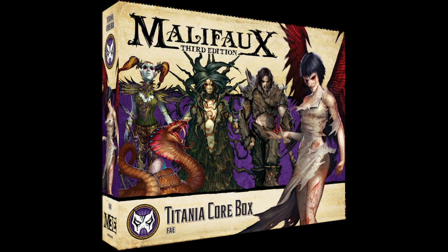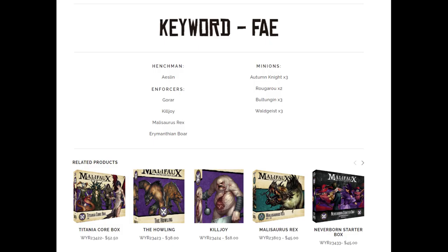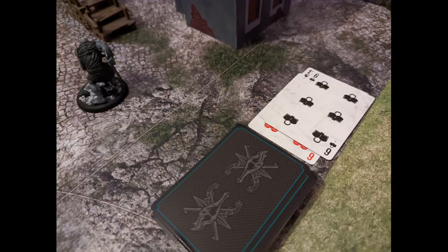If you decide not to pick up the starter box but want to fill out a full 50 Soulstone list using the core box you already purchased, check out the other boxes that include the keyword you chose. The boxes will actually show the keyword that they apply to right on the side, so you can be sure they go with your master. Or you can check on Wyrd's website or the Malifaux app to figure out what other models are in your keyword. For example, if you're playing Titania, you could pick up the Howling, Killjoy, or the Malasaurus Rex. My advice: buy the core box for the master you like, consider buying the starter box or another box for that keyword, and then start playing. Once you have a few games under your belt and understand the rules a bit better, you can start planning your next purchases and looking at Versatile models.